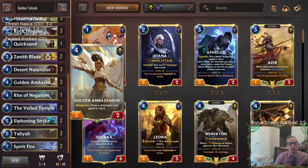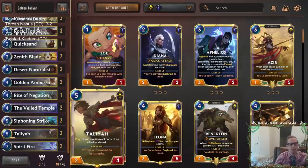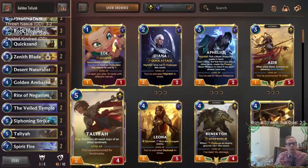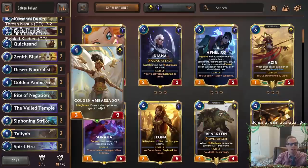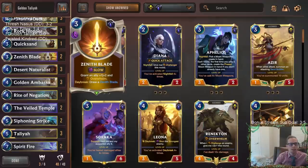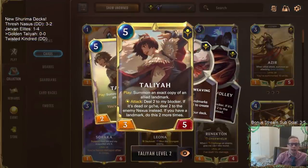As for non-Shurima cards that wouldn't hit allegiance, we only have two Targon cards: Zenith Blade and Veil Temple. Veil Temple is amazing with Talia - if we can play two cards a turn, refill that two spell mana, and also grow our strongest ally, which should be Talia, plus one plus one. Our goal is to build up Talia, use Golden Ambassador for plus two plus two, Siphoning Strike for plus two plus two, and Zenith Blade for plus one plus two and Overwhelm.